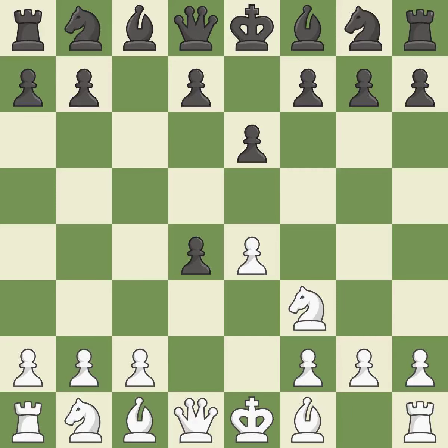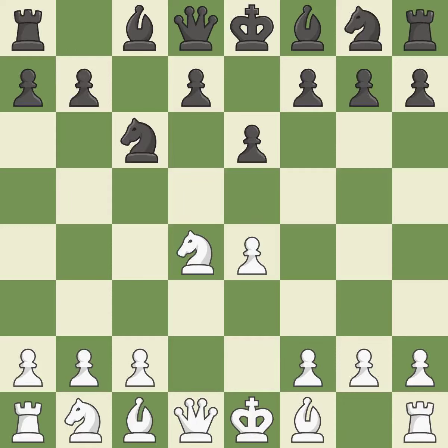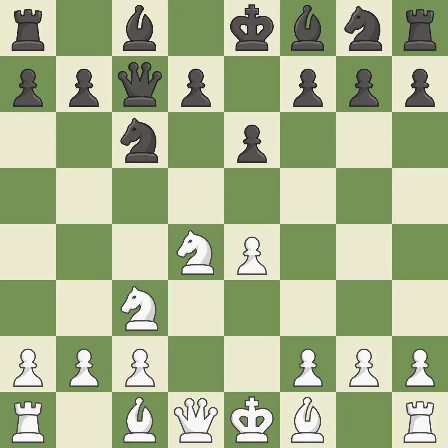Cxd4 provides Black two key pawns while giving White only one. Nxd4 recaptures the pawn and activates the knight in return for having one central pawn versus Black's two central pawns. Nc6 challenges the knight on d4 and controls the e5 square. Nc3 defends the e4 pawn and puts more pressure on the d5 square. Qc7 defends the knight on c6 and controls the important d6 and e5 squares. Bb2 develops the bishop and prepares castling.